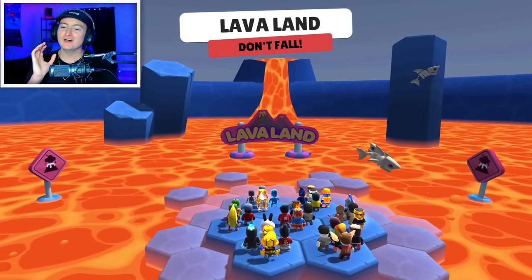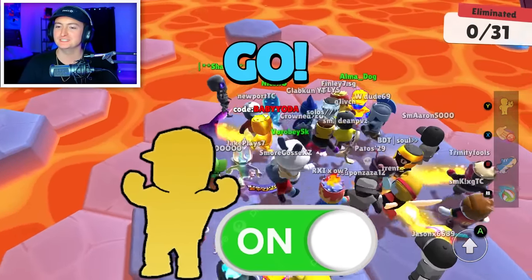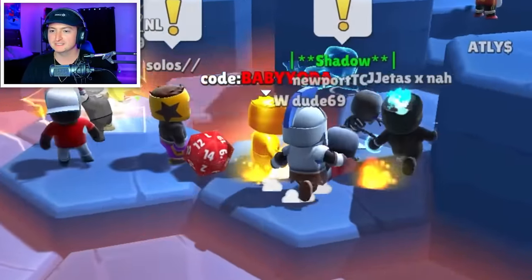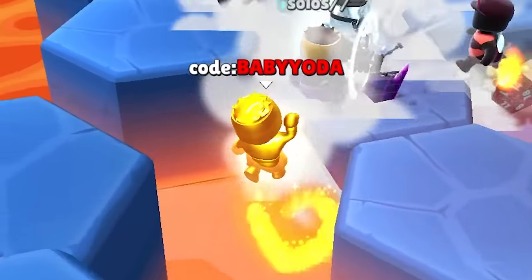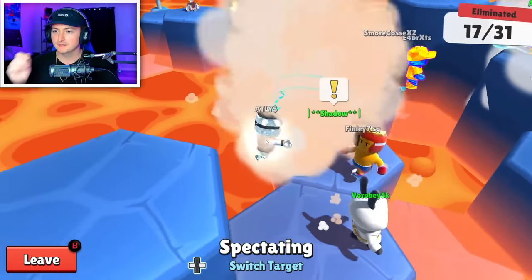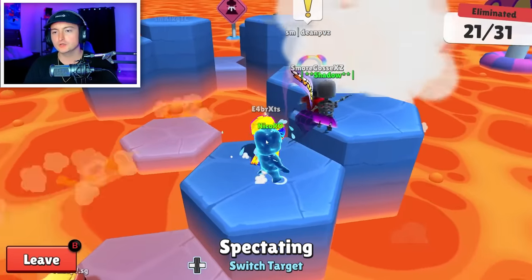Lava Land, on the other hand, I feel like is one where Taunt is absolutely needed, because otherwise you die so fast. But as you can see, you can still spam Taunt and manage to live in the first 10 seconds. I literally got four shields out of my tile — don't know how that happened. But we're in a top 15 scenario on Lava Land and everyone is still just Taunting.